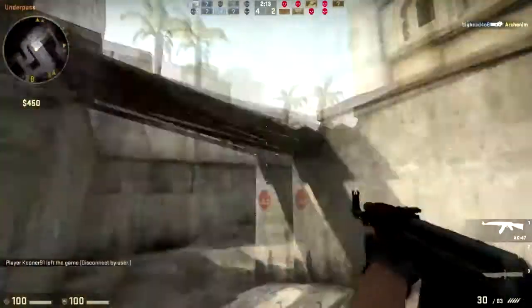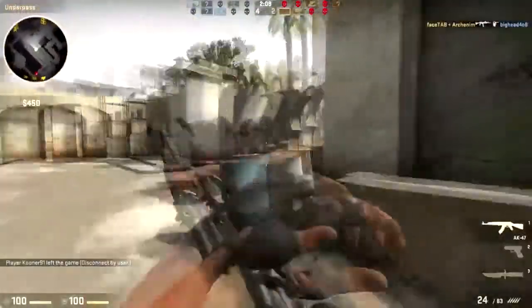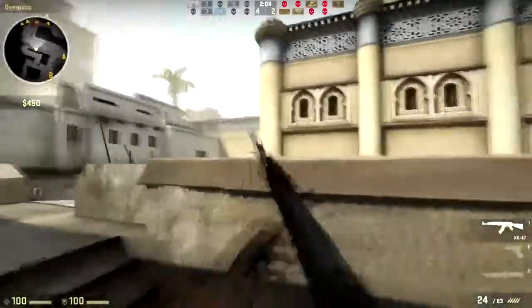Some people have custom thumbnails. If you have the privilege of putting custom thumbnails — even if you're not in a partnership with any network — you should put highly detailed thumbnails that represent your videos. Don't put random unrelated images just to attract clicks, because that will attract a lot of dislikes. Make them relevant and high quality: 1280 by 720 pixels.